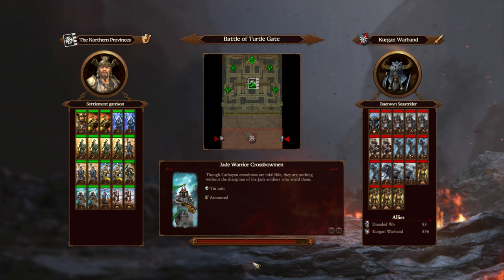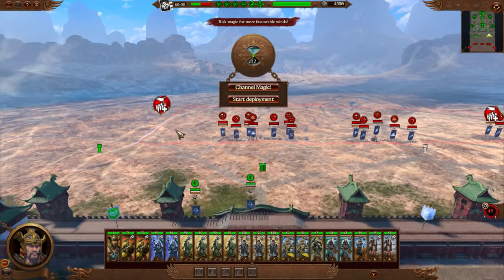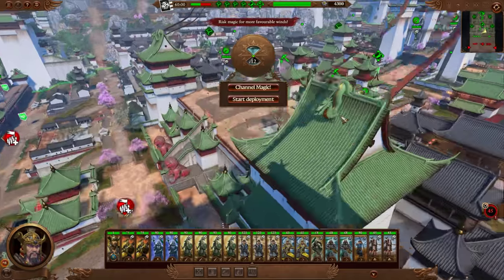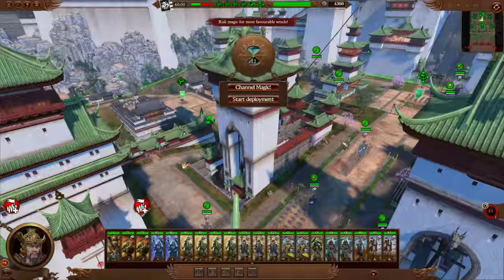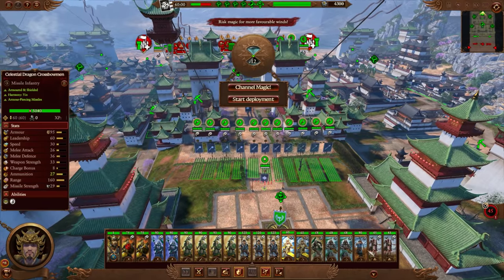The dreaded woe is there too. With the bastion settlement battles the walls are kind of worth holding because Cathay's melee infantry is actually very good and the towers are extremely powerful. Another problem with abandoning the walls is that in a walled settlement you've got to hold on to two defensive positions, and those positions aren't great to hold.